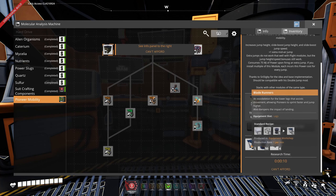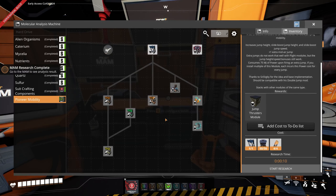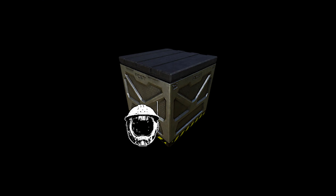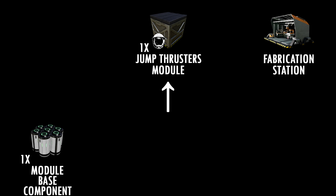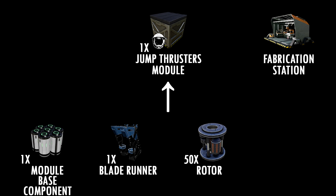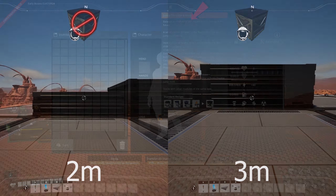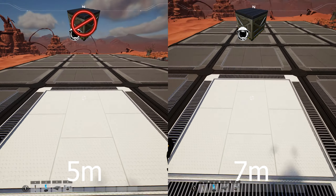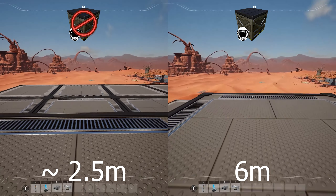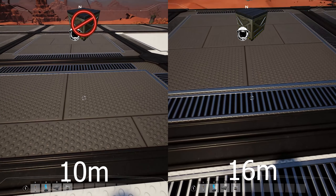In order to unlock the Jump Thruster Module, we need 1 Blade Runner, 50 Rotors and 4 Precision Thrusters. With this research we can unlock the Jump Thruster Module, which can only be made in the fabrication station out of 1 Medal of Ace component, 1 Blade Runner, 50 Rotors and 4 Precision Thrusters. This module is currently still work-in-progress. Currently it increases the Jump Height from 2 to 3 meters, the Jump Distance from 5 to 7 meters, the Slide Boost Jump Height from around 2.5 to 6 meters, and the Slide Boost Jump Distance from 10 to 16 meters.